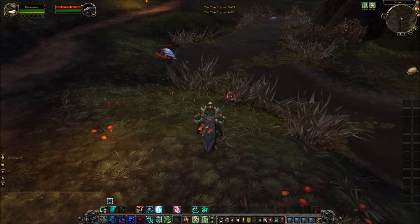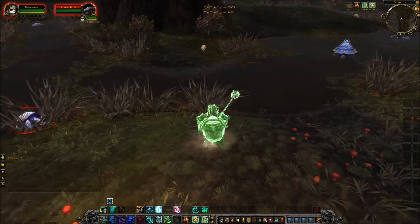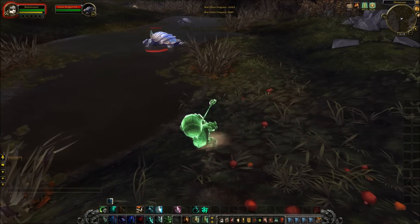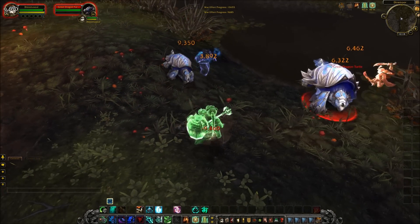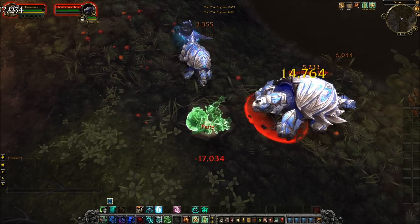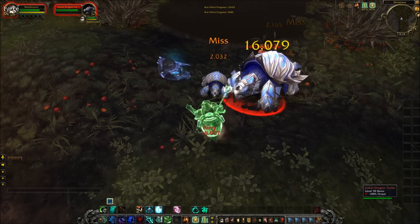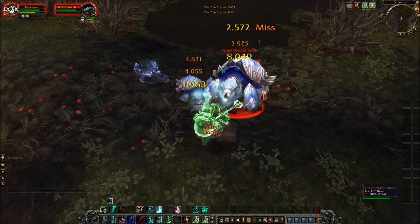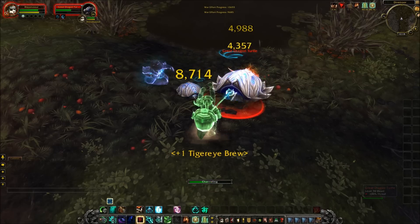It's castable up to 40 yards away, it costs a meager 10 energy, and what it does is it splits the monk into an elemental image of itself. In fact, you can do it up to two times. Now the blue one represents Storm, you yourself have been transformed into a green elemental image representative of Earth, and the red one therefore must represent Fire.